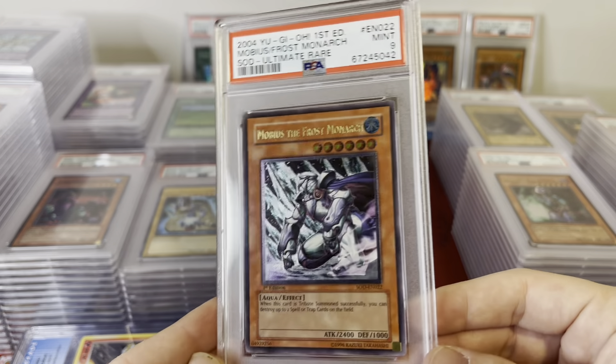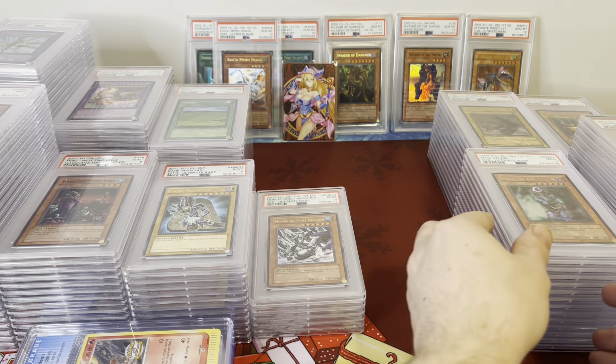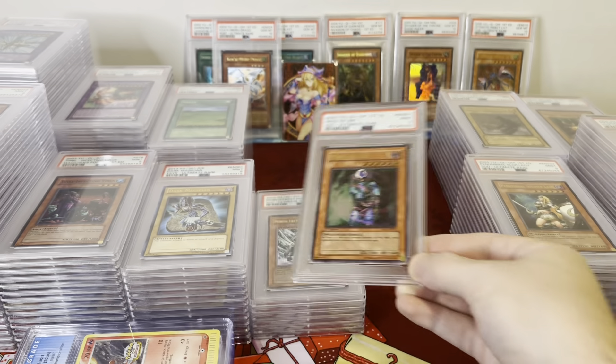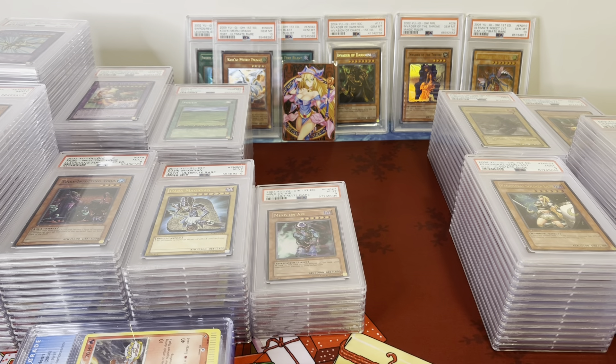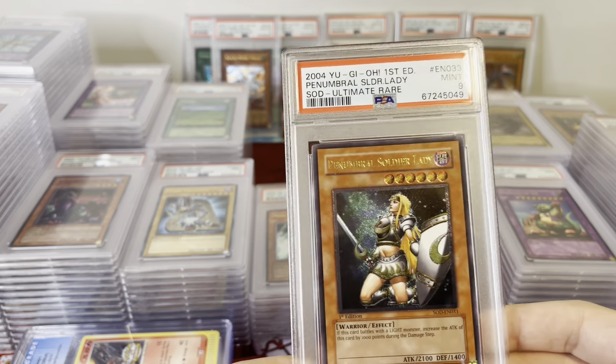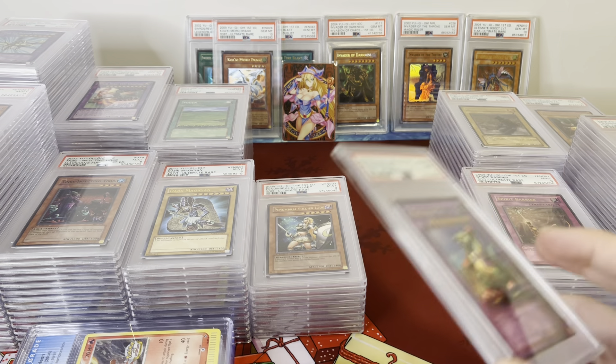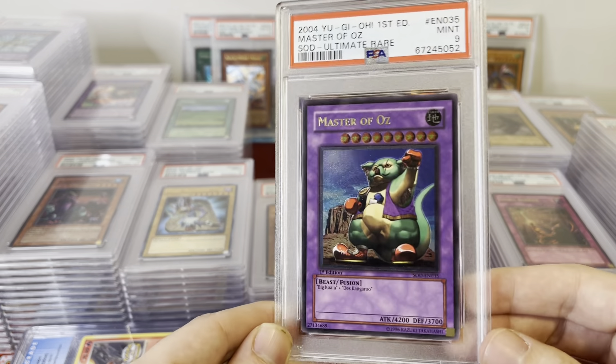Mobius the Frost Monarch — that's a huge one, PSA 9. If anybody wants to complete a Soul of the Duelist Ultimate Rare set, I've got almost every single Ultimate Rare in PSA 9 in this auction. That's like the perfect way to collect — you don't have to spend insane amounts for PSA 10s, but they're still pretty much the same quality.